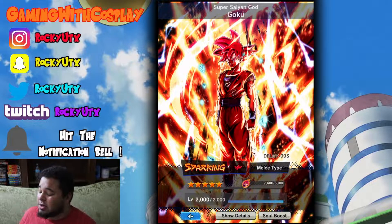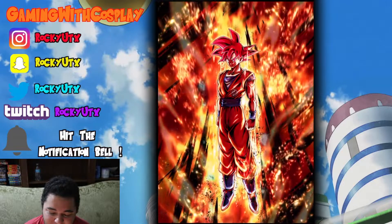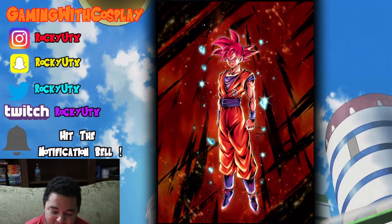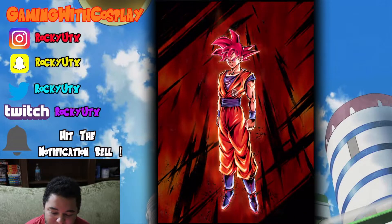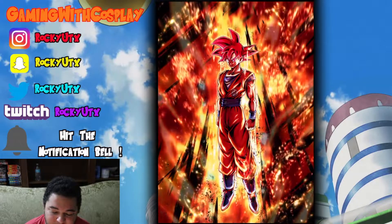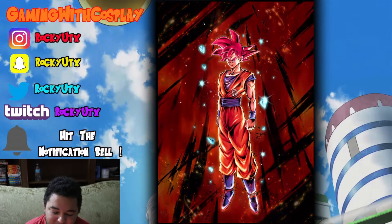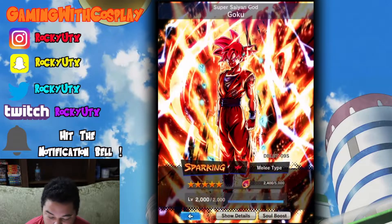Now we're going to take a look at his art card. I've taken a look at his art cards. So you tap for the lightning — he just powers up. We're going to hold it, see what happens. That is it. Okay cool, I'm cool with that.